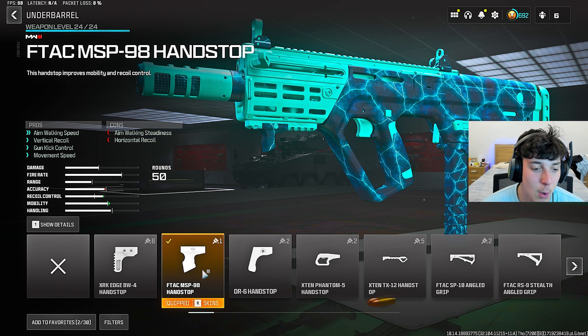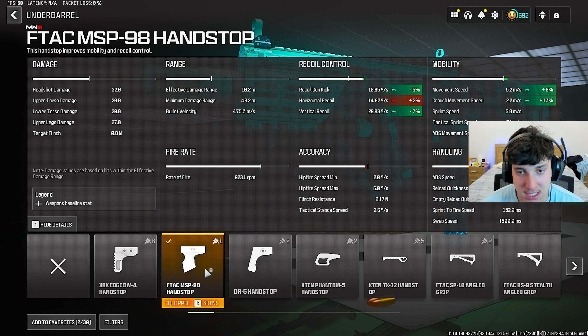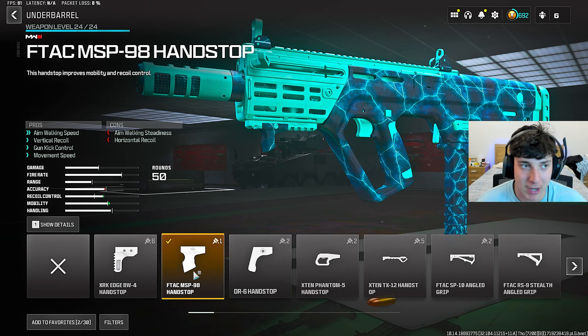The underbarrel we did run is the F-TAC MSP98 Handstop — this is the best underbarrel. It helps so much with that mobility and recoil control. As you can see on the screen, it helps us with aim walking speed, vertical recoil, gun kick control, and movement speed. The details show minus 5 for recoil gun kick, minus 7 for vertical recoil, plus 6 for movement speed, plus 10 for crouch movement speed, and plus 12 for ADS movement speed. Put this underbarrel on right now — it's completely broken and I highly recommend it.